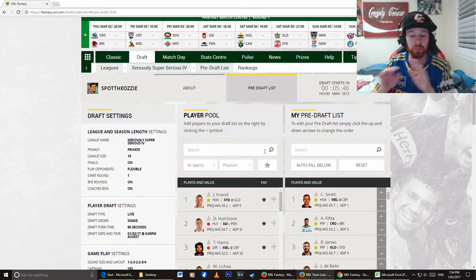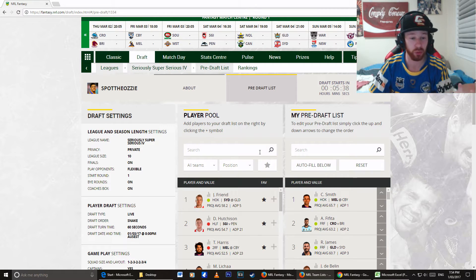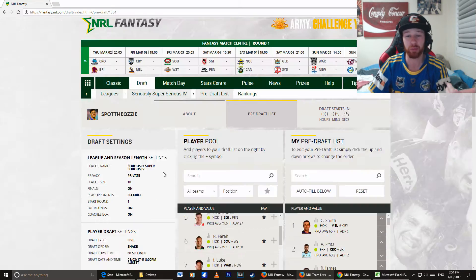In draft mode, it's completely different. What happens is you actually get to pick the players, and once that player is picked, you are not able to pick that player — so only one person can have them. That's basically what a draft league means. We have 10 people in our league.